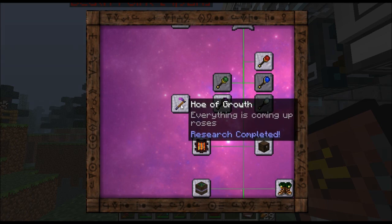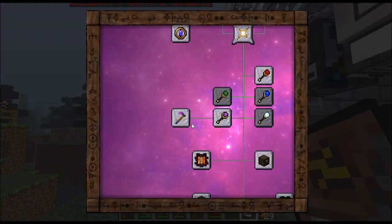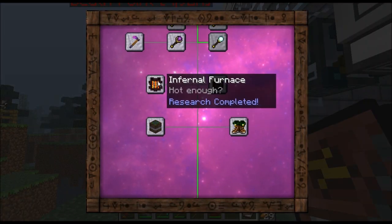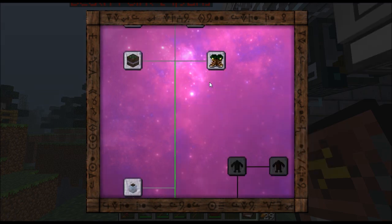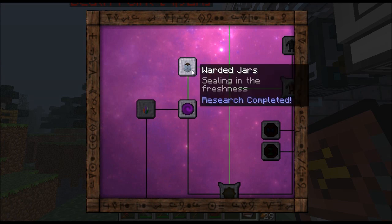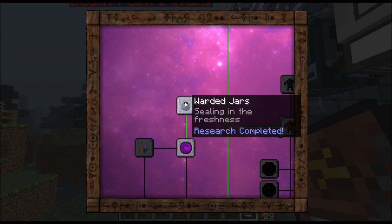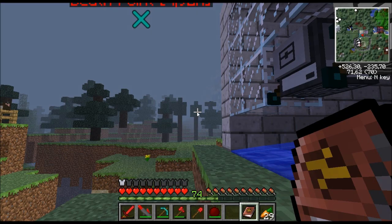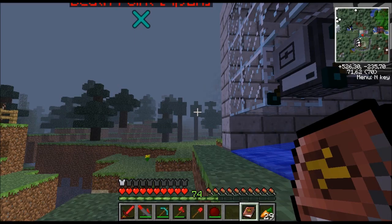I got the Hoe of Growth, which is useful because I can actually make silverwood trees grow. I got the Hungry Chest, Infernal Furnace, Arcane Levitator, Boots of the Traveller, and I already have the Warded Jars. This is basically a step before you get the Brain in a Jar, which is right here. I've got the research for a Portable Hole and some unknown theory.